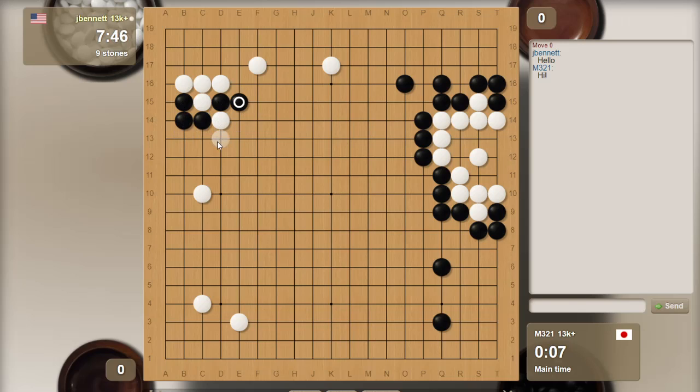My idea was just to extend in this direction. I could have extended in the other direction and tried to put pressure on these stones, but I was thinking these guys are pretty weak. If I hane here and he cuts - he'll be at three liberties. I hane, he cuts, I'm at two liberties. I can atari and connect, atari here and connect, and then I'll have four. He will extend. I can extend or take another liberty away from him. But then he could cut. I think this is correct.